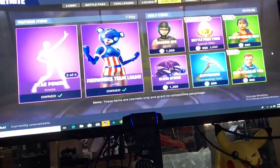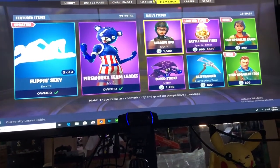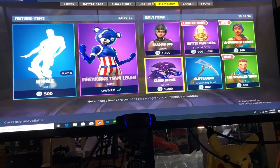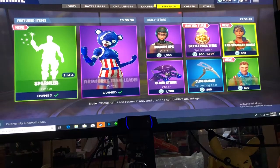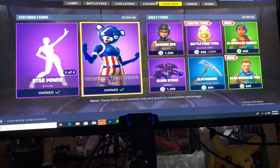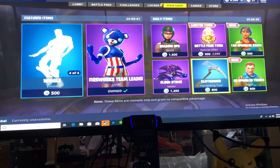Let's see what drops. The shop is switching over and we have Shadow Ops, we have Cloud Glider, we have Cliffhanger, and these were the 4th of July skins that were already there previously. So the three items added today are these three. Let's go ahead and check them out.